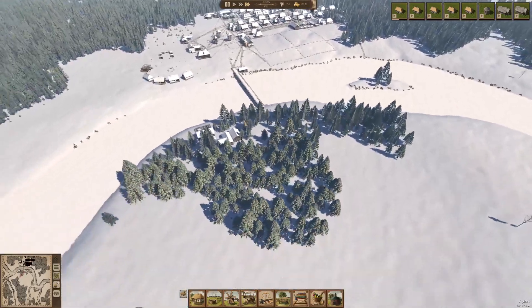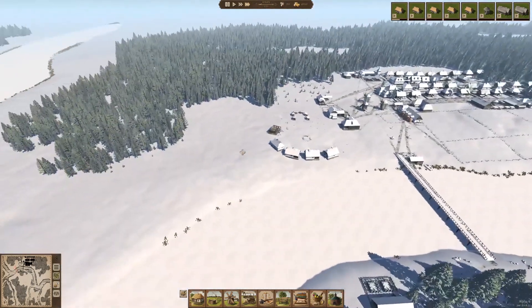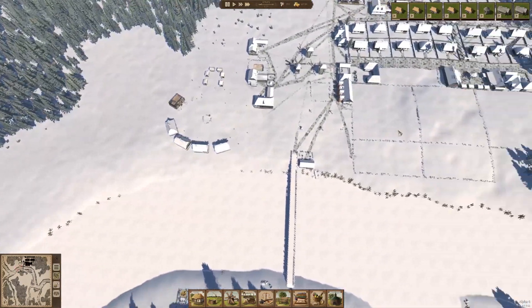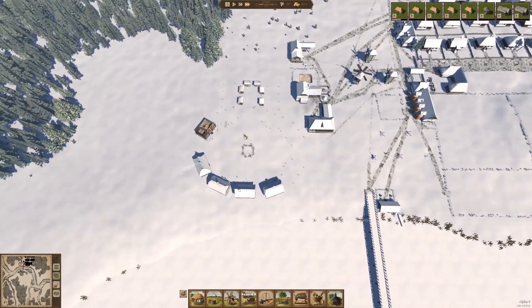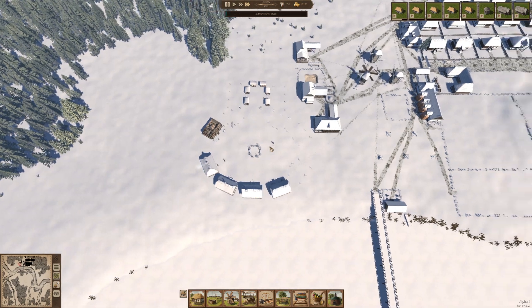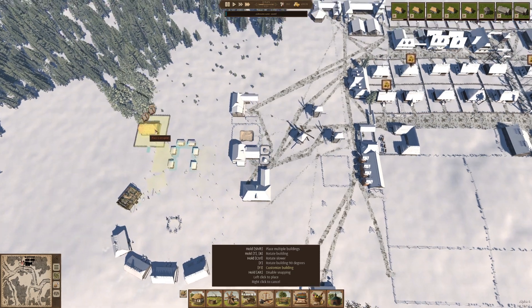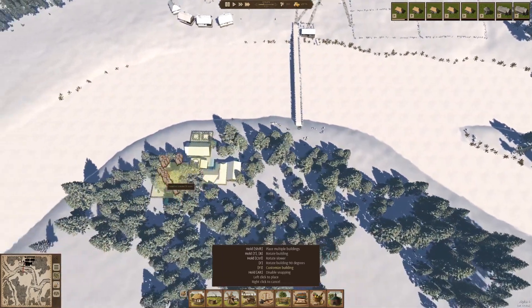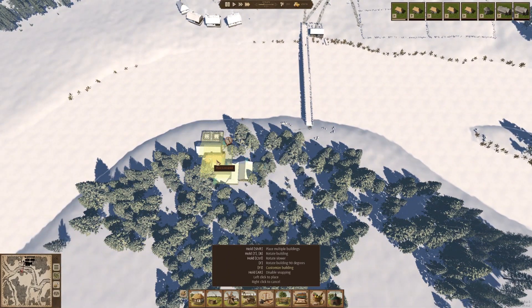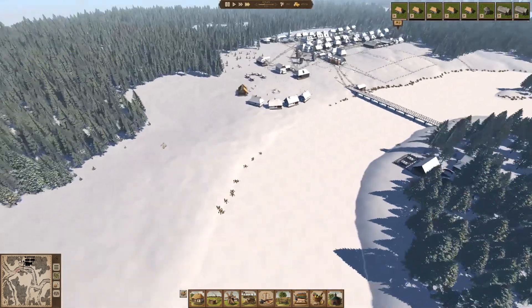I think what we're going to want to do this episode is continue growing our housing supply, because that in turn will allow us to have more workers and laborers. They're going to be busy with this for a little while, but we can start thinking about other places that might be nice to put houses, and also some houses with larger gardens. I like the idea of having a little bit of variety here. We're also going to think about putting some houses down here possibly. The people moving into these houses will be able to work here, so that should be A-OK.